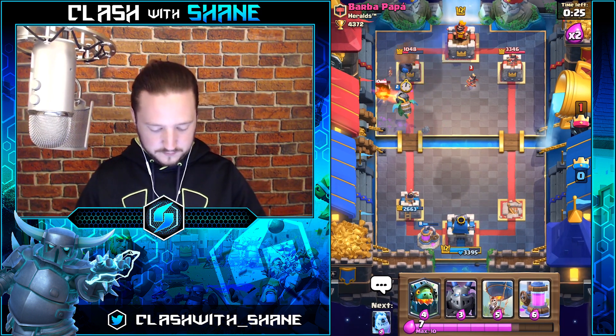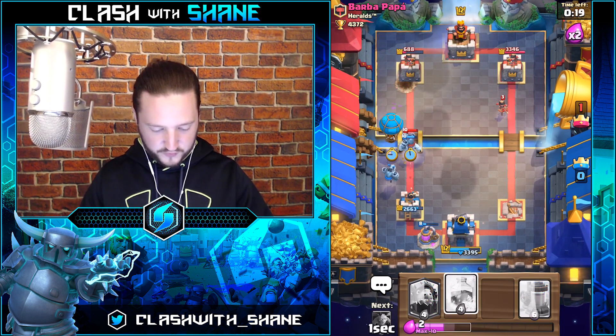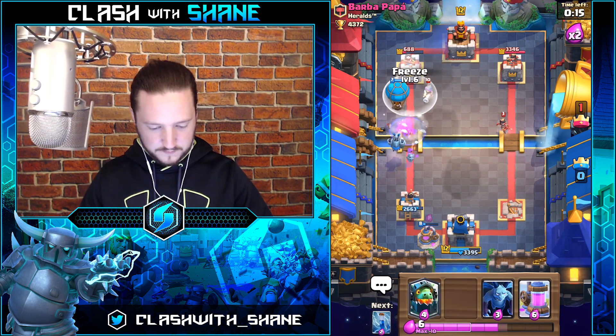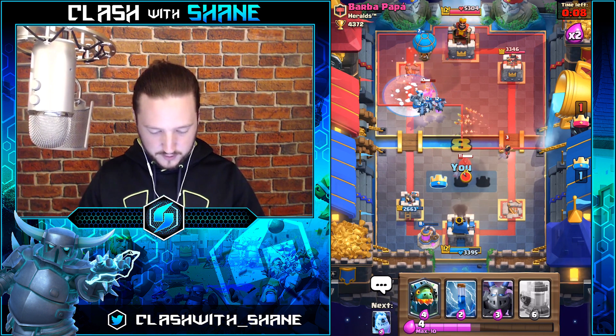One more Balloon hit — nice! We're going to get our Freeze ready. Wait for it — Freeze! That should be enough for the Balloon to get in there and get one hit off. Yes! Tower's dead! Kill the Musketeer.